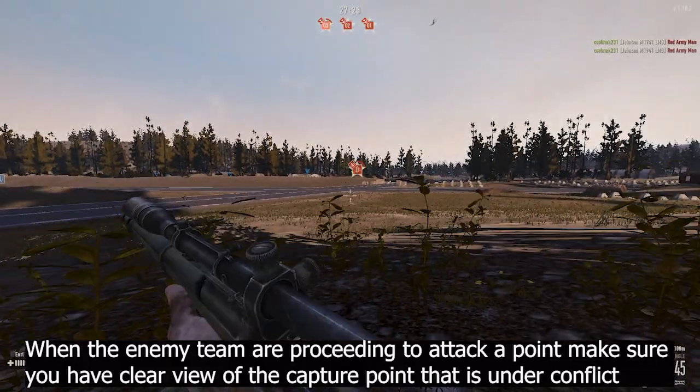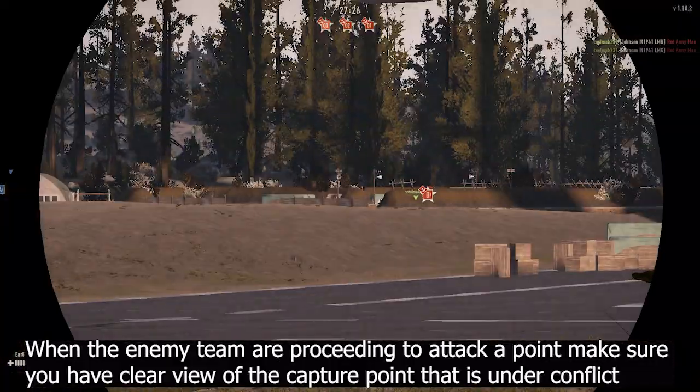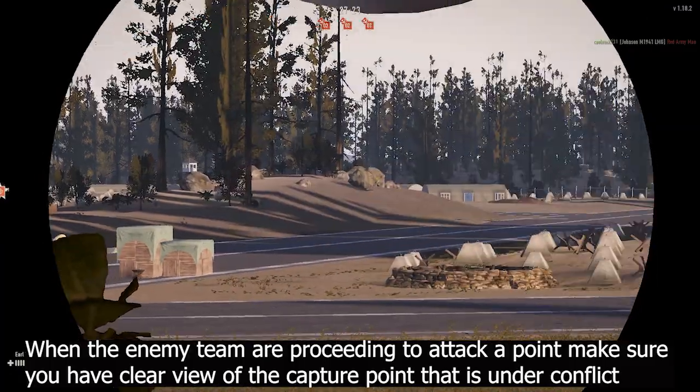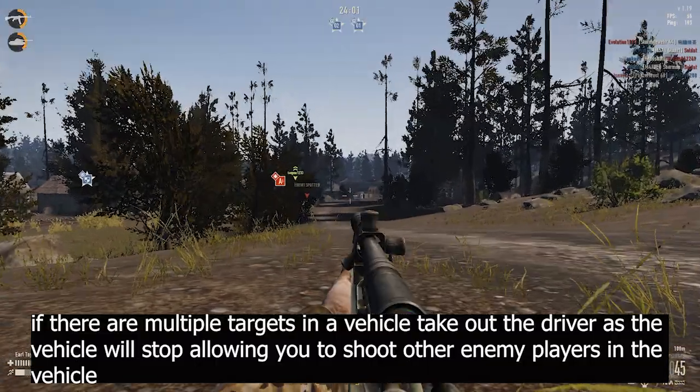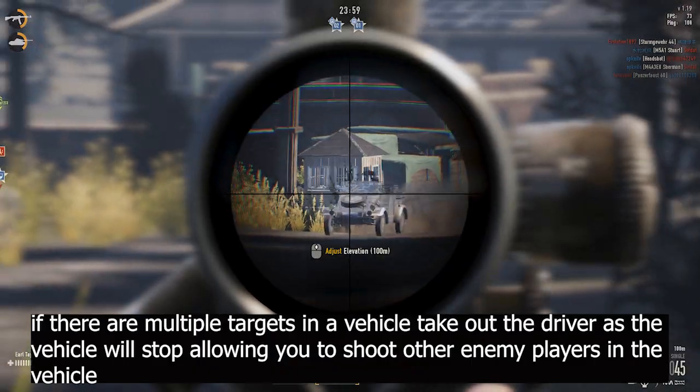When the enemy team is proceeding to attack a point, make sure you have a clear view of the capture point that is under conflict. If there are multiple targets in a vehicle, take out the driver — the vehicle will stop, allowing you to shoot the other enemy players in it.